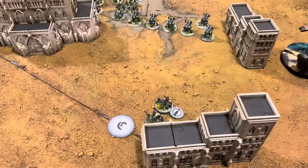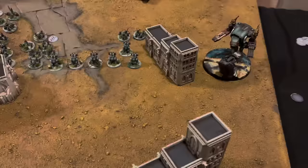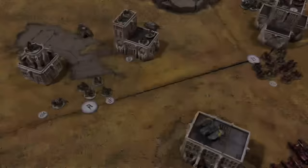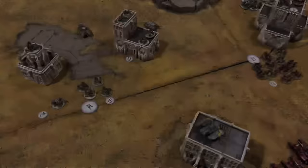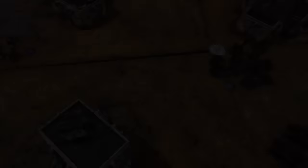Turn one, end phase. We need to fall back with these broken guys - twice their normal movement speed, normally five, so they go around ten inches away. That's a shame because I no longer have that objective. I'll try to reignite the Void Shields on the Warhound - need four pluses. I've reignited one so I've now got one Void Shield back. We both have an objective - it's going to be three points each. The middle objective isn't being claimed anymore - I would have had six points but now we're down.